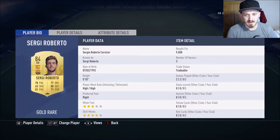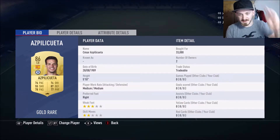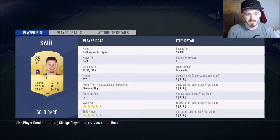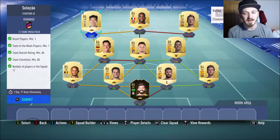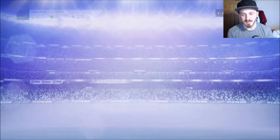Sergi Roberto for 9,500 coins, Pique for 30,000, Azpi for 33,000, Kompany for 13,000, Busquets for 35,000, Saul for 15,000, Rakitic for 28,000, Lacazette for 5,000, and Son for 21,500. Madness, but it's all worth it - we get a Rare Mega Pack back for that one.